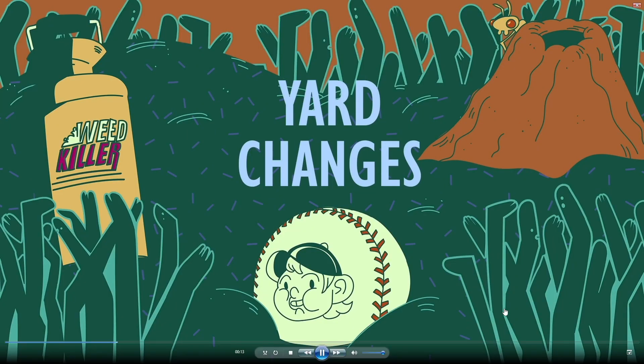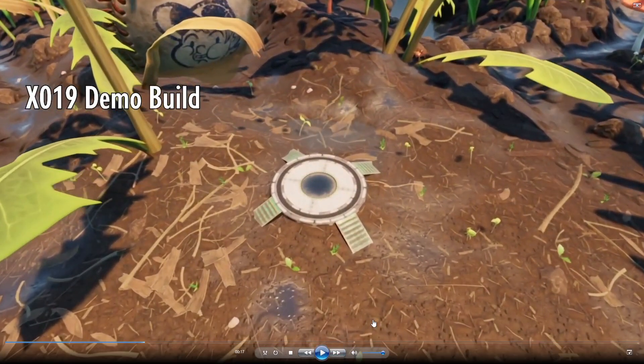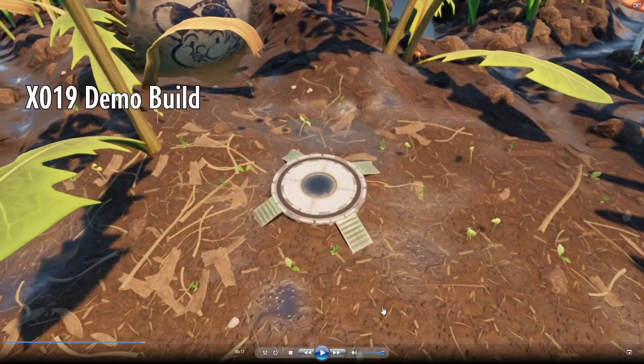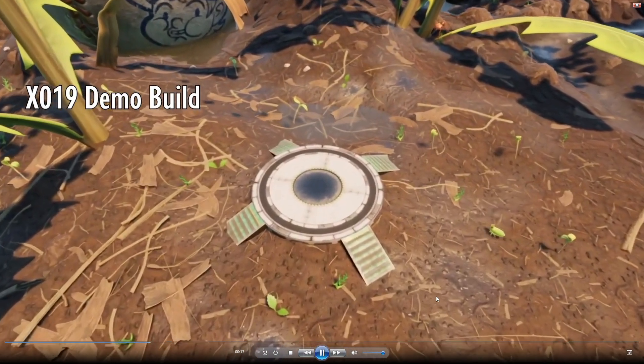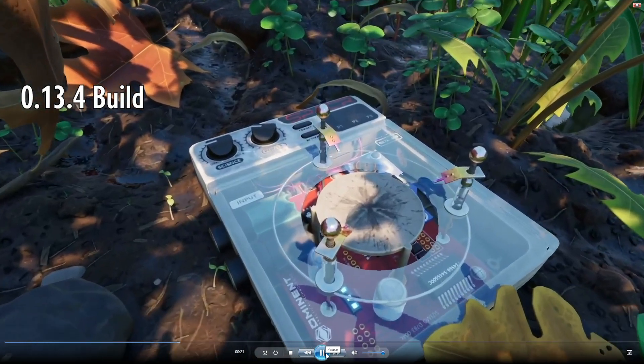Now I want to quickly look at the yard changes, because this shows a montage of changes that happened from either the demo build or 0.1 until now. This is the mysterious machine — this is what it looked like in the original demo build. Obviously, this is what it looks like now. Looking at this, I don't see anything that looks any different, so let's move on to the next scene.